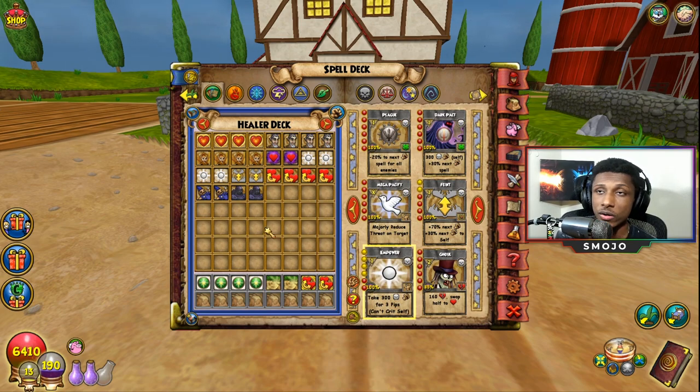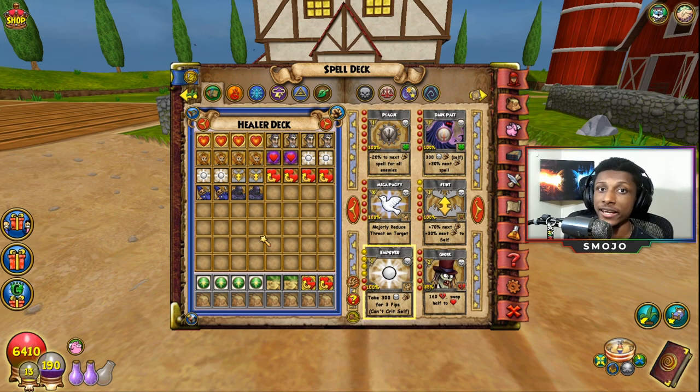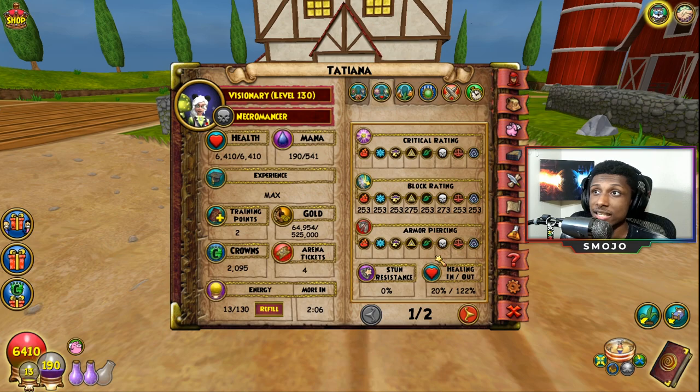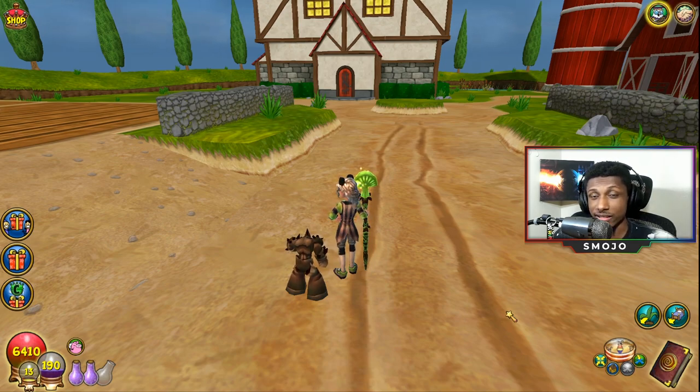I pack a lot of heals — the only thing I focus on is heals. I do pack some jujus and some feints because I am a death wizard and people expect you to feint and juju in situations, but your main focus is to heal. I have about six heals not counting my AOE heals, plus a few Empowers, some Cycle of Lives, some Serums, and some Radicals. It's a pretty good and solid deck. Hopefully this helped you guys and you become an amazing death jade healer. Thanks for watching everybody, I'll see you in the next video!